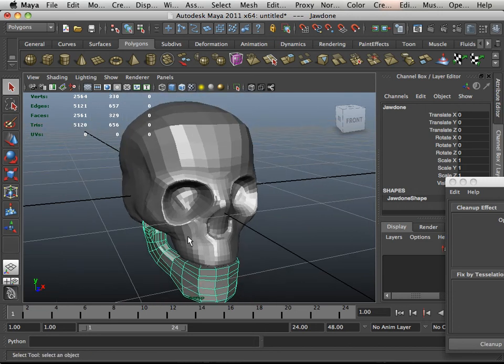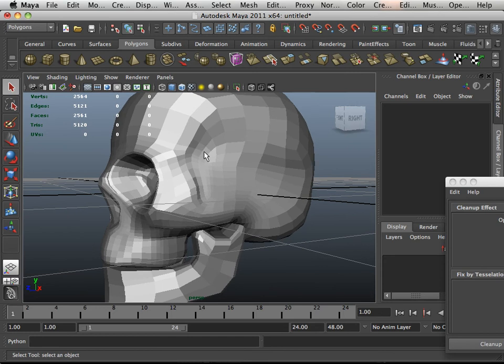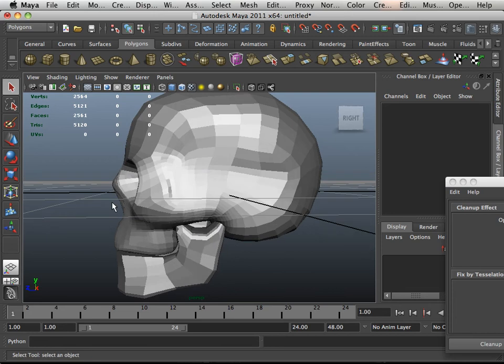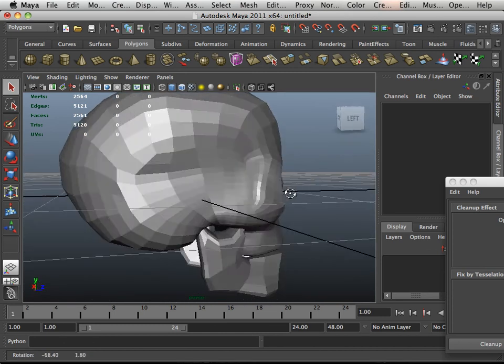I just dragged this into Maya using Gozi, just to see what it would look like. And you can see, because of the topology in this area, this is a real low level of the skull, but still you can see where the major bones are just with the topology alone. This with no normals whatsoever.